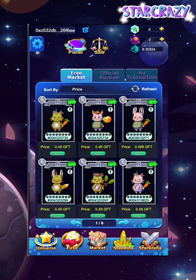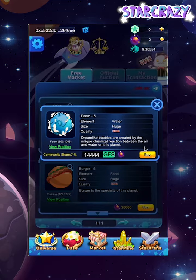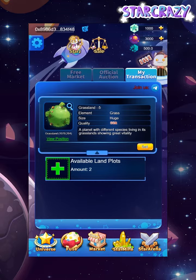You can even be a planet builder in Stock Crazy. First, buy your favorite planet in the free market or through auction. If there is a planet auction, find it in My Transactions and click the down arrow.